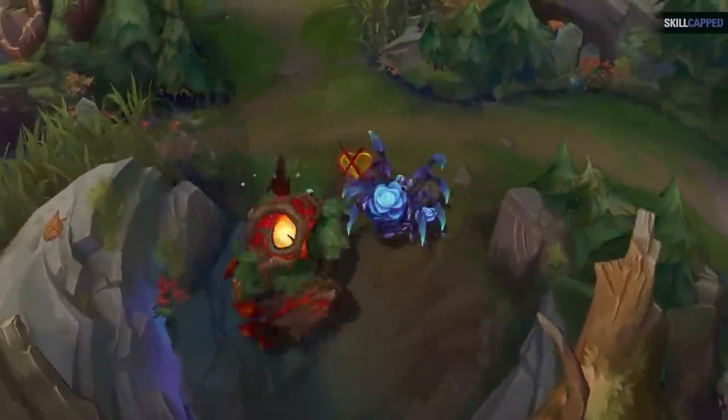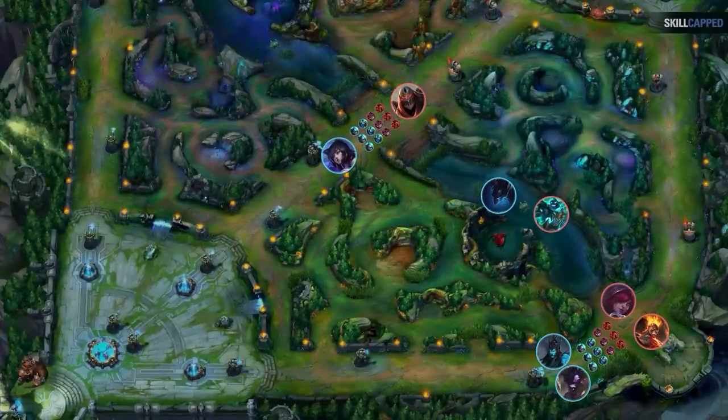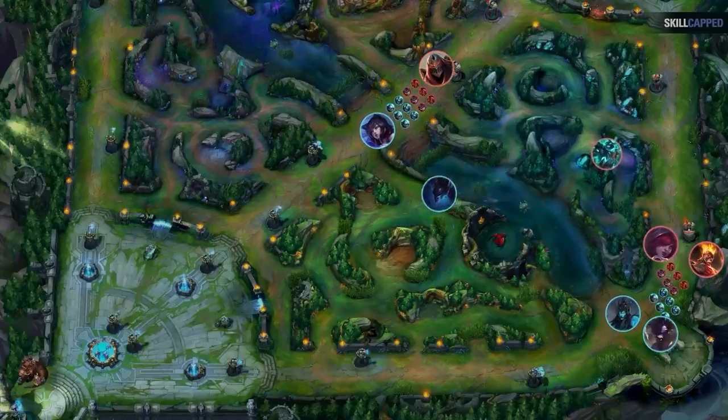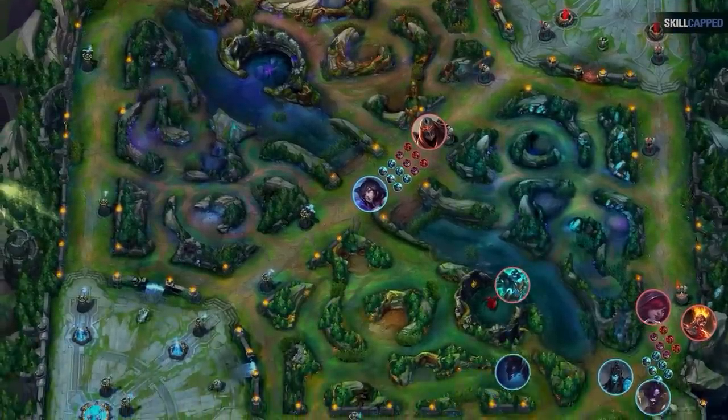This does naturally pose a question though — what do we do if the enemy also starts top side like we do? Well, you'll just have to evaluate whether you win the fight over the scuttle once you finish your first full clear. If you do, great — go for it and the plan stays as normal. If you don't, you want to immediately recall after your last camp. You'll be able to get an item advantage and get to the top side scuttle in time to take it, which will prevent you from being double scuttled. From there the game plan continues as normal, but be a bit more cautious around taking that first dragon since the enemy jungler is more likely to be in the area.